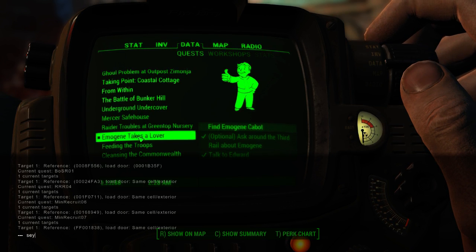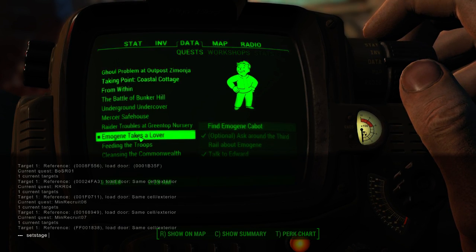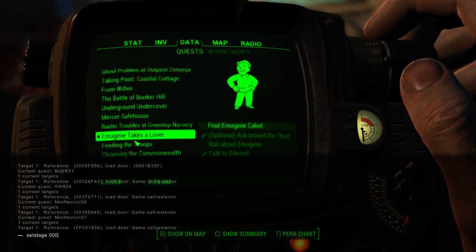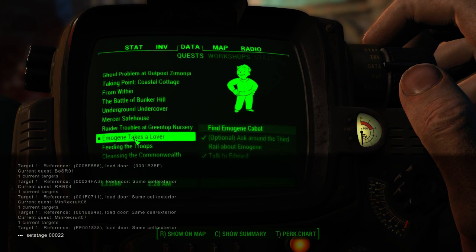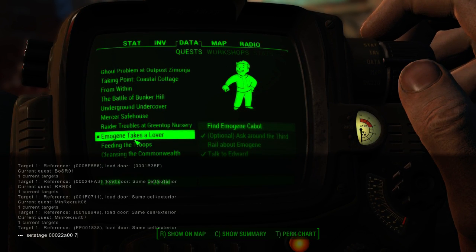You're going to want to type 'setstage' — sorry, typing with one hand here. Keep in mind, this is for PC only. As for PS4 and Xbox One players, you don't have console commands, so you actually have to wait for an update. If you have a PC, you can type this in. So it's 0-0-0-2-2-A-0-0, space, and then you're going to do 7-5-0.